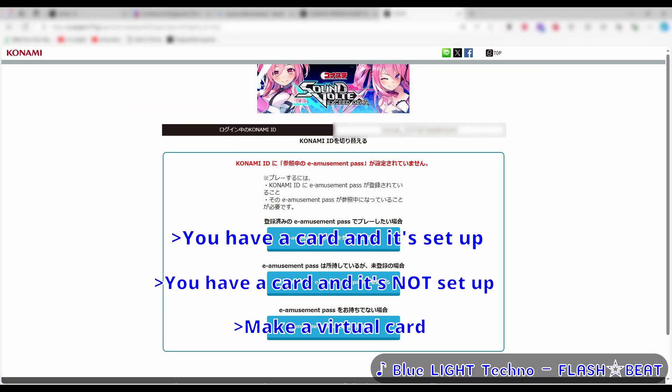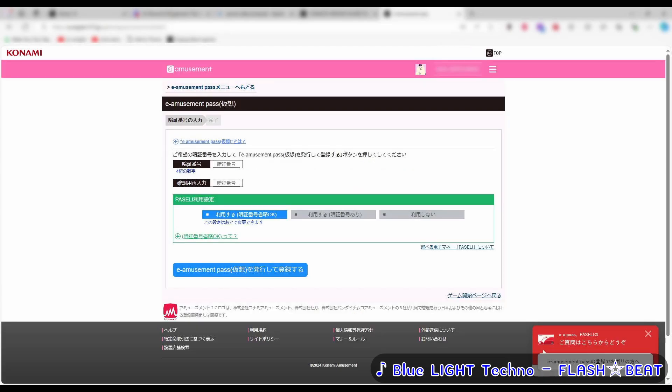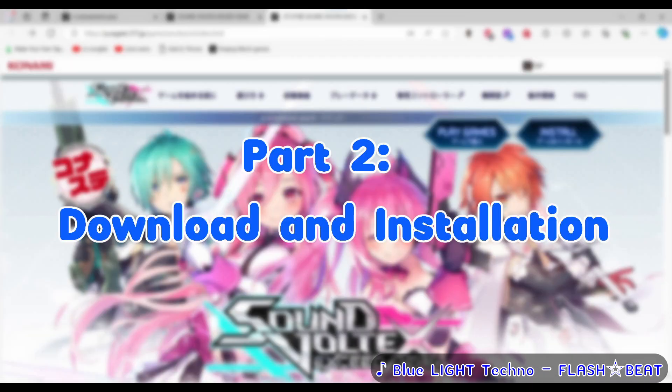A fair number of people will be going for that last option — making a virtual card. You'll land on a page where you just make a PIN, make sure you remember it as you may need it later, and off you go. If you see screens with walls of Japanese text, it's Terms of Service — just scroll to the bottom and accept them. Now that you've got an EAMU account, you're ready to download the game. I've provided the link to the download page in the description, so follow along.